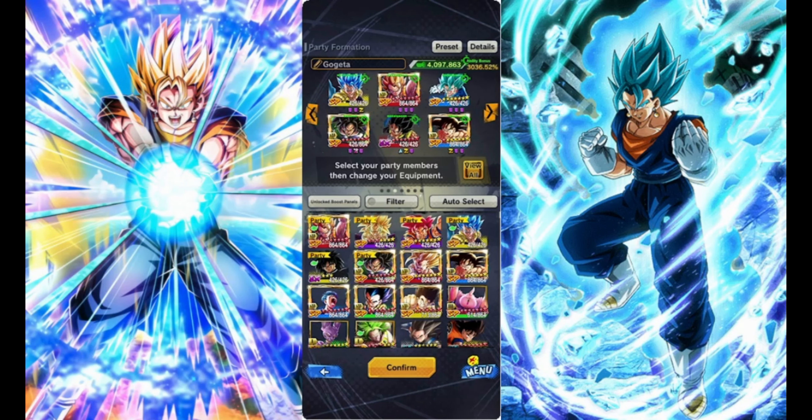Should we get a yellow Saiyan Zenkai Saiyan buffer, he will replace the red X Gogeta as a Zenkai buffer for the yellow Gogeta, but at the moment we don't have that, so can't really do that.